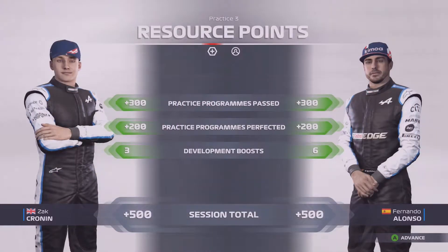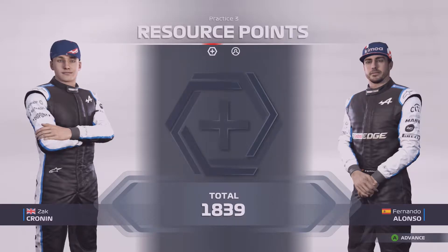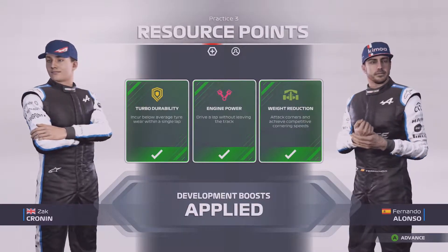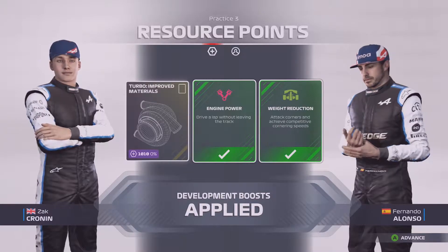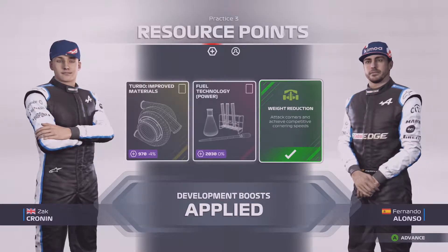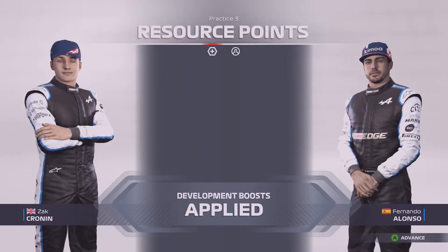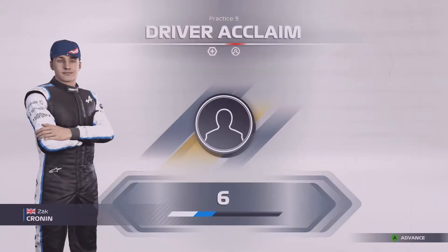Not too bad a session to be entirely honest. That's 800 resource points going in the bank between me and Fernando, putting us up to 1,839. We've got some development boosts applied: one for durability, one for the powertrain, and one for the chassis. The chassis one's been building up for a long time — it's a 29% discount now so we'll definitely have to apply that at some point.